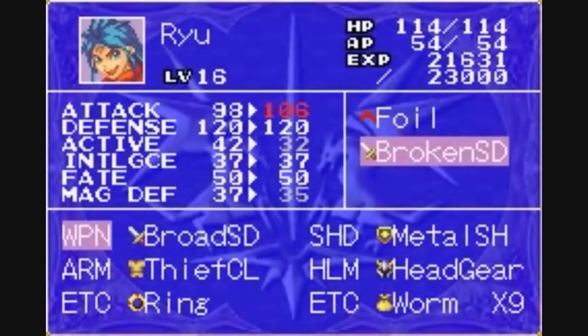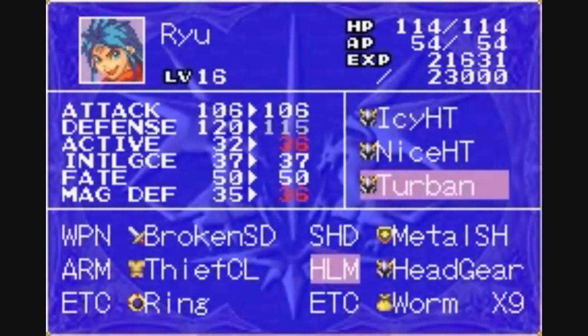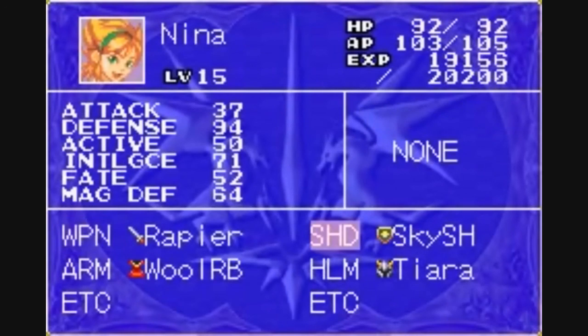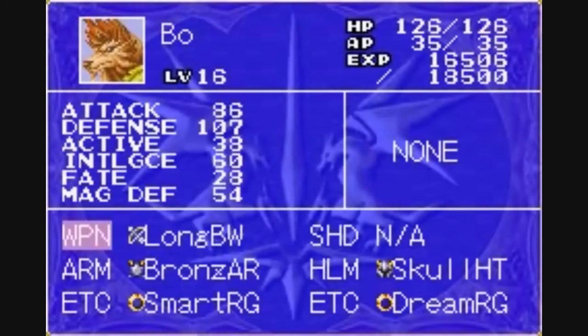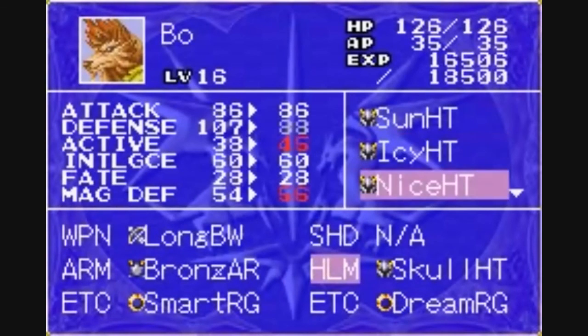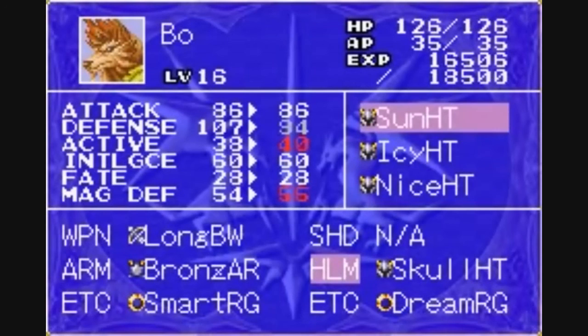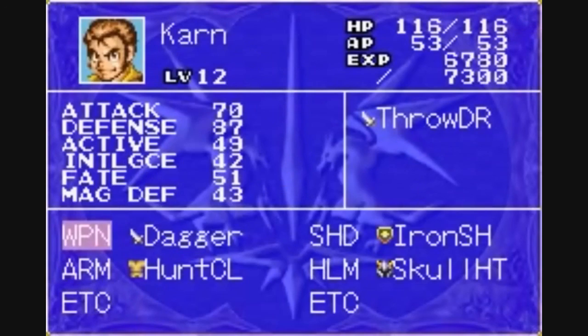It does boost my attack, but I lose a lot of speed and magic defense. I can use the turban. Oh yeah, the flame rapier is for Nina — I've actually got a nice power boost, albeit it's probably not going to be that much of a noticeable difference. Got a lot of helmets that I can use. I think I'll leave everything else as is.